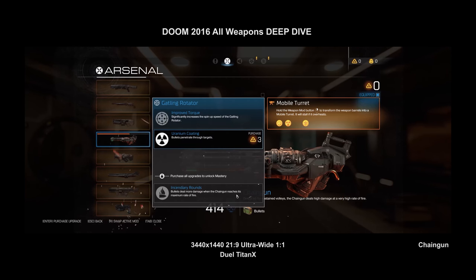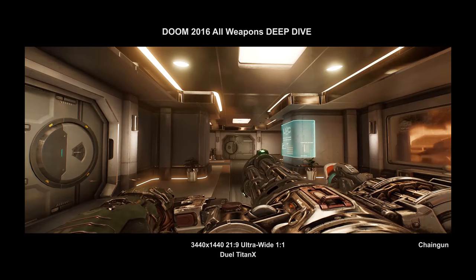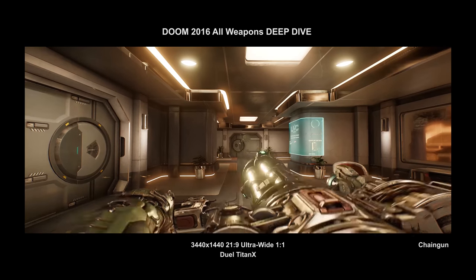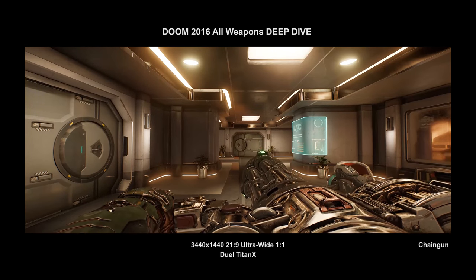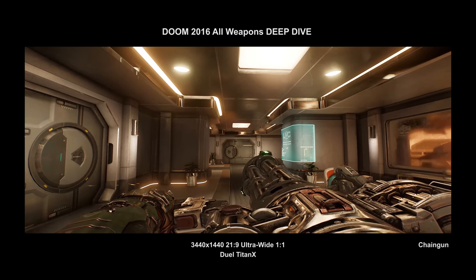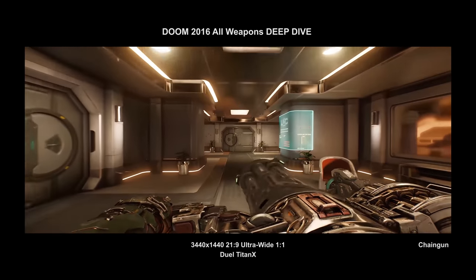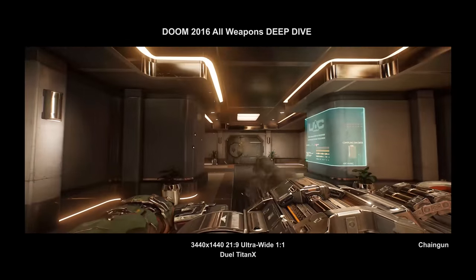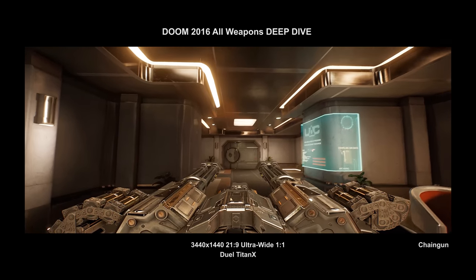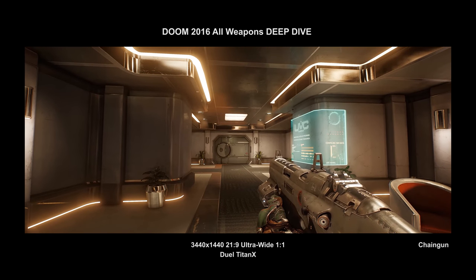Normally the chaingun has a little spin-up time before it hits full firing rate, and with demons moving fast you're vulnerable during that spin-up. With the gatling rotor mod you can right-click to pre-spin it, then wander around and immediately open fire when you see demons — which I like. But I love the mobile turret — you right-click and you essentially get three mini gatling guns and can just blast the crap out of anything.